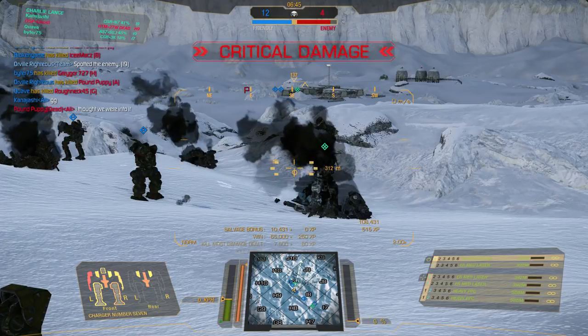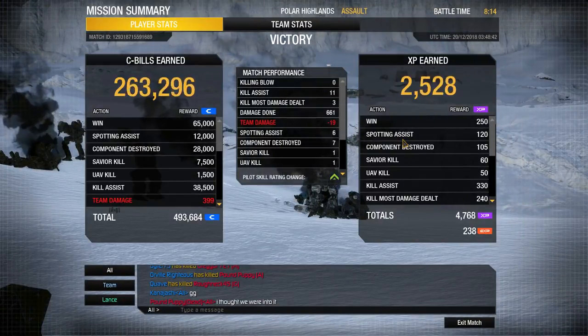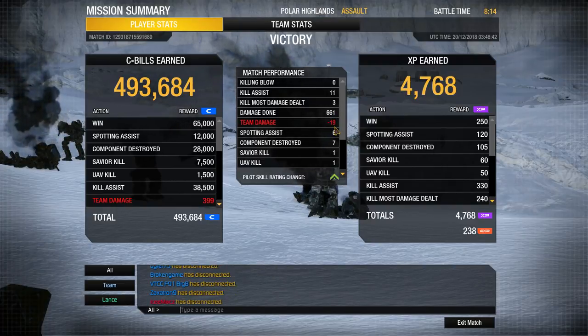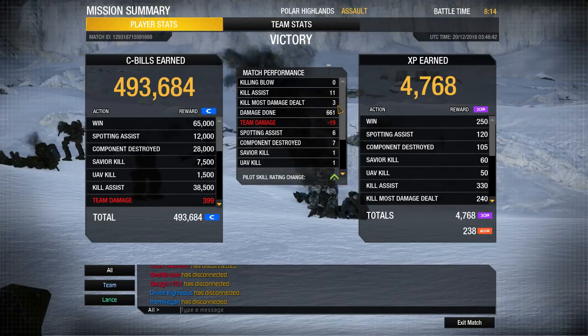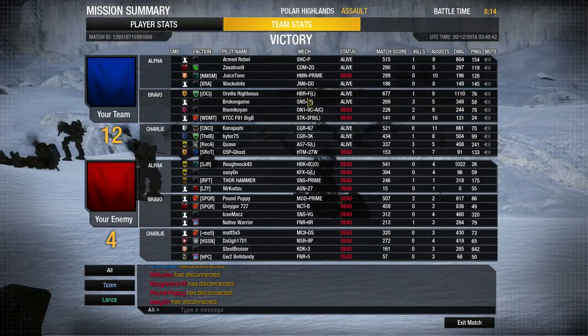The last one goes down and we win the match! That was a good one — I really enjoyed that match. I did hit one of my allies with a heavy PPC, probably the Commando's leg — sorry. But we did 661 damage, no kills but 11 assists and 3 kill-most-damage, earned 500,000 CBills and 4,700 experience on my main account. Looking at the team stats, our Hellbringer farmed like crazy — good work. We're in the top part of the team overall. Let's move on to another match.